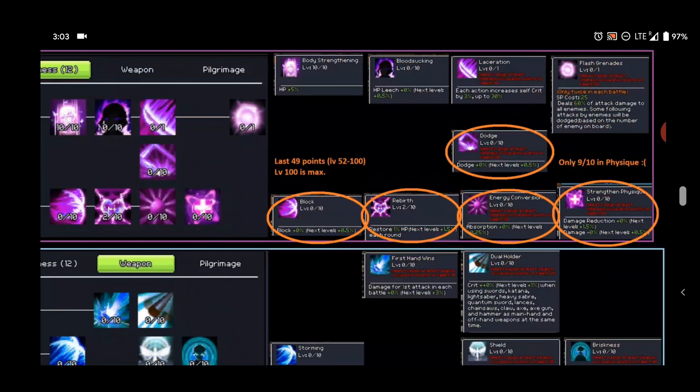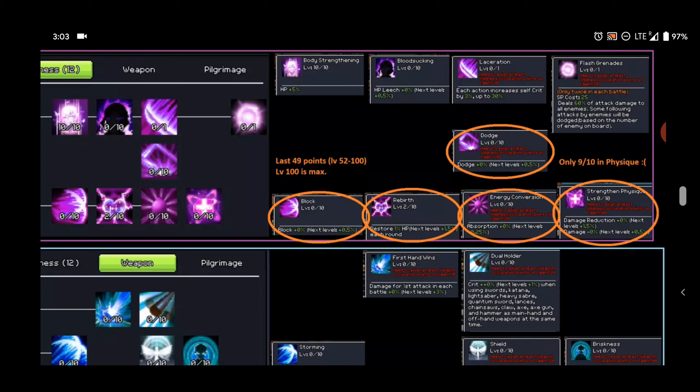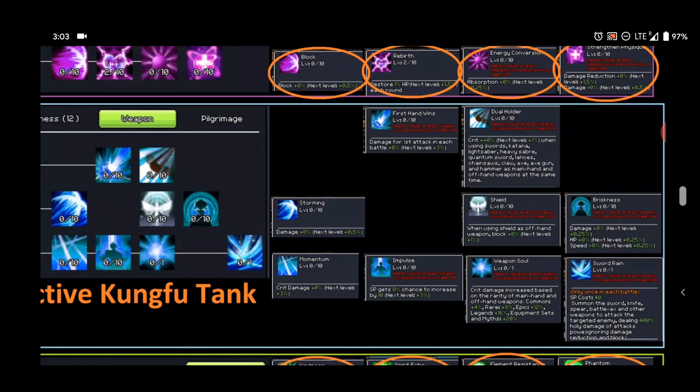The first thing that has changed — most of this has been to buff the DPS stuff. DPS Kung Fu Master just hasn't been popular enough for me to have a build up, that's why there's only the Kung Fu Tank one. But maybe with these changes, we'll start to see the Kung Fu DPS shine a little bit. So the first thing that was updated was in the middle line, skipping right down to the second line. First Hand Wins has been increased — it maxed out at 30%, it will now max out at 75%. That's big.